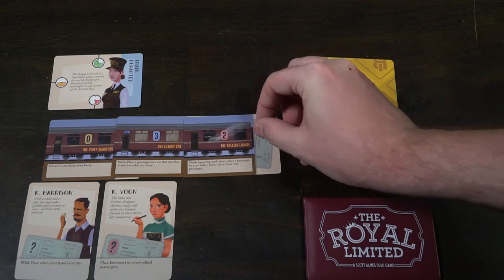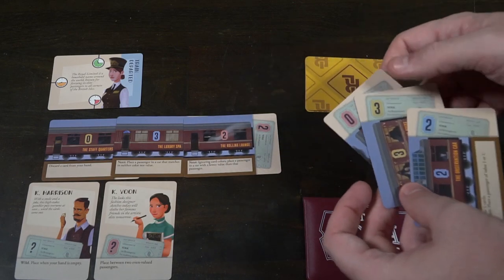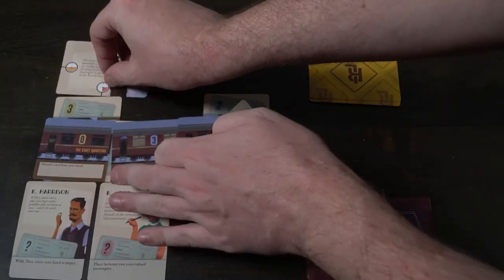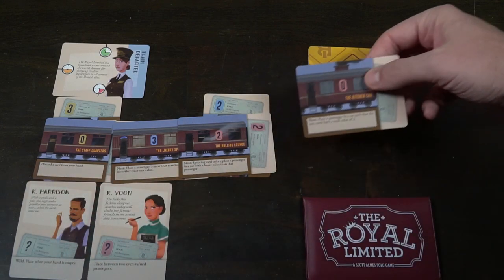In The Royal Limited, you are creating a train. A train is going to have cars, passengers, and VIPs. You'll have four rounds of gameplay — drawing cards, playing them down to create a larger train, placing passengers in those trains, and securing VIPs. The aim of the game is to have the least amount of cards left in your hand, in the deck, and VIP passengers available by putting them together to form the train.